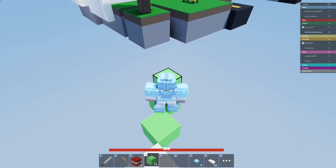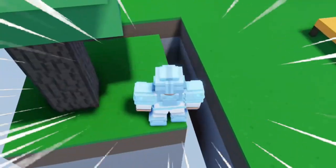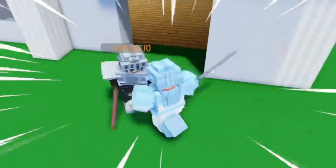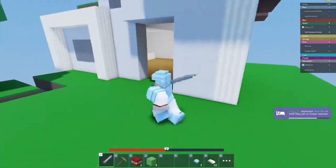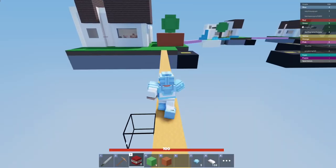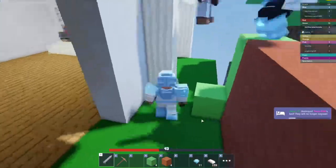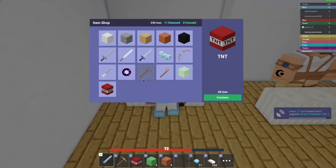Since orange team is very vulnerable right now, we're going to go ahead and take their bed out — there we go. I didn't even have to use my TNT; they didn't have a bed defense. They must not have subscribed to this channel or watched this video. Now we're going to go ahead and take on their base, destroy their bed, and take them out.